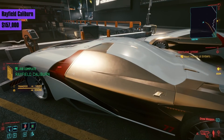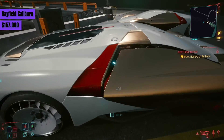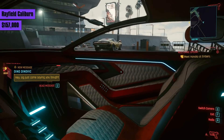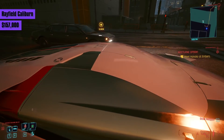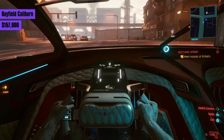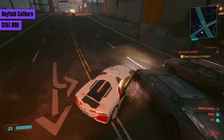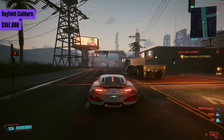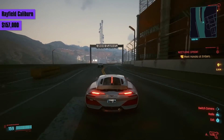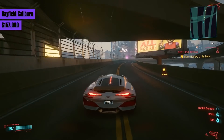Finally, we arrive at the undisputed king of all vehicles in the game: the Rayfield Caliburn for 157,000 eddies. This car is so much better than every vehicle before it that it actually feels like a completely different game when you're driving it. It looks amazing, has by far the best handling by an insurmountable amount, and sticks to the road like an F1 car. It's incredibly fast — reaching 60 in about 2 seconds — with a top speed of around 209. It also takes a beating. It's wider than the Hera Outlaw, but because of how tight the turning is, it still feels better in traffic. This is the ultimate vehicle if you have the money. The only problem is you unlock it very late, though there may be a way around that in another video.